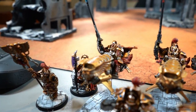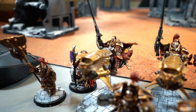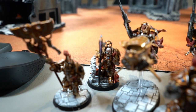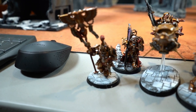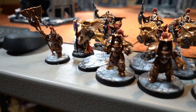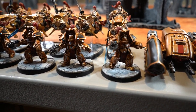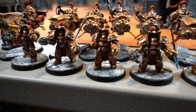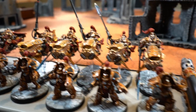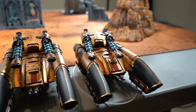I've got a Shield Captain on a bike with the 3++ invuln relic, hurricane bolters, and a misericordia. I've got Shield Captain Trajann Valoris chilling at the back, and a Vexilla with a minus-one-to-hit banner and just the misericordia. Then I have a unit of five Aquilon Terminators, three of which now have fire pikes — just trying those out. And then a unit of five bikers, two Palace Graviton tanks, two Caladius tanks. That's my list.